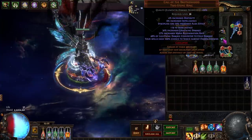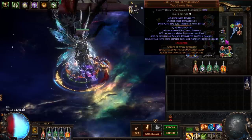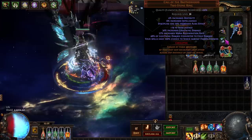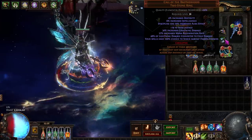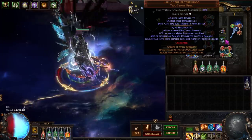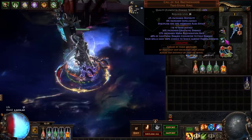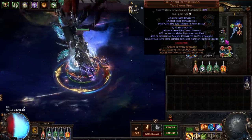We are running double Call of the Brotherhood — one with Wrath, the other with some good implicits for survivability giving us discipline or effect and intelligence. You could swap this second one out with a Nimis. For bossing-type content or when you want to get as much damage out of this build as possible, I would say swap the Nimis in for that.